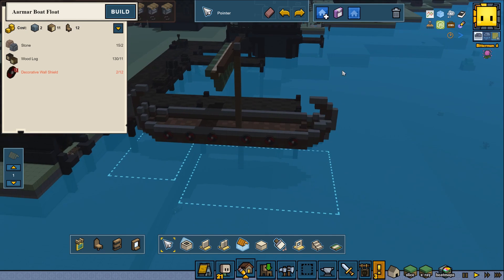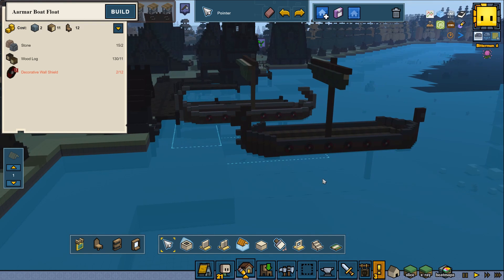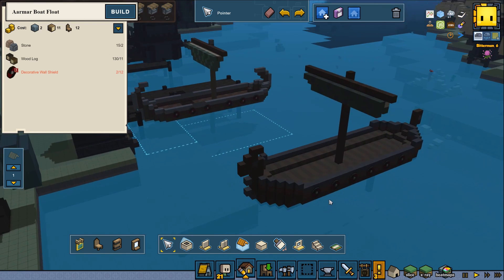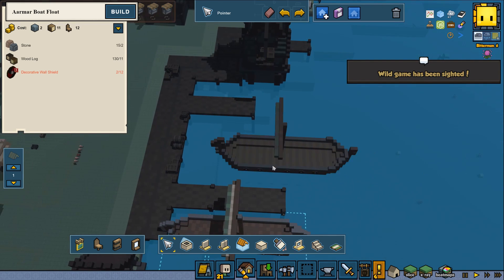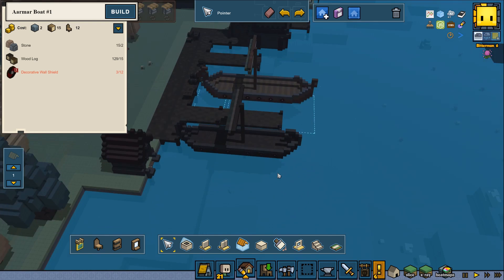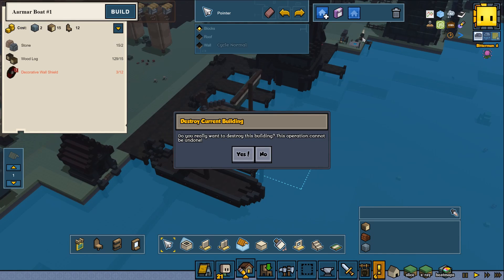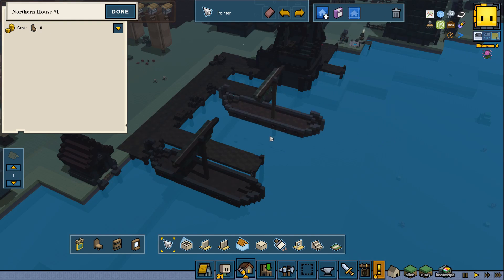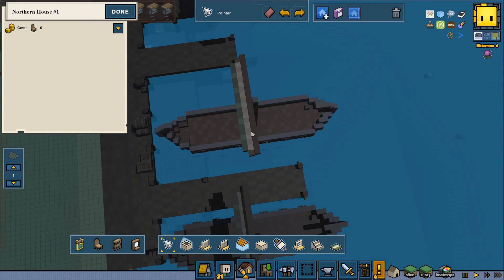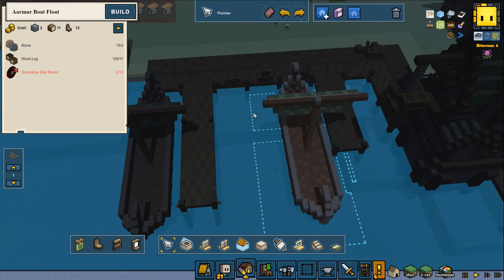I think they look pretty nice. I also have another version I made a little bit before. I haven't decided if I'm gonna use both or just one of them. This one is a lot bigger - I think it might be a little bit too wide. We could use both if we want and that will give us two different kinds of boats. I think I will be adding the first smaller boat and having two of them.